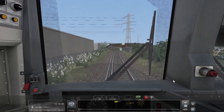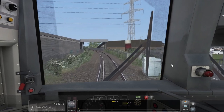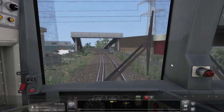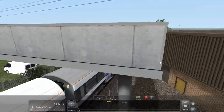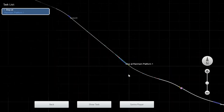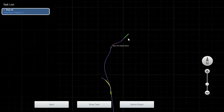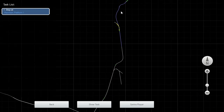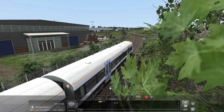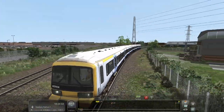I'd love it if they did actually add the Sheerness branch to Train Sim World at some point — I think that could be a likely route extension, maybe set for a tenner or so. If we look at the map it's just here, and you've got Sittingbourne here, so it's not much further off. It would be awesome to see it in Train Sim World, maybe as the first route extension or something.